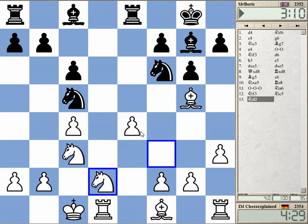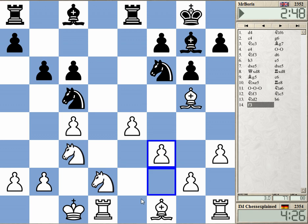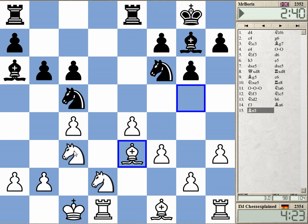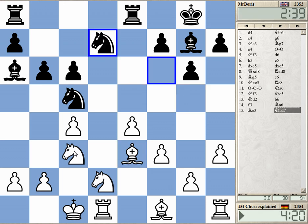If he plays a5 or something, I go f3 and keep the pawn, which is not completely clear. But h6 is the normal move — white can take and keep the pawn, but it's quite a big concession to give up the dark-squared bishop. He didn't play h6; after h6 I just retreat to e3 and I'm keeping the pawn.